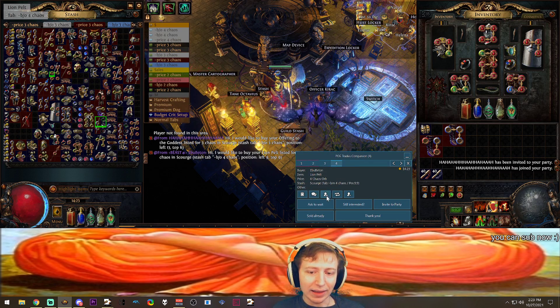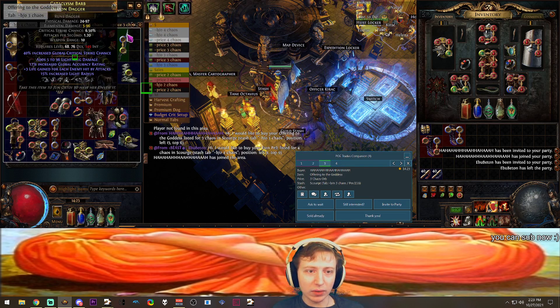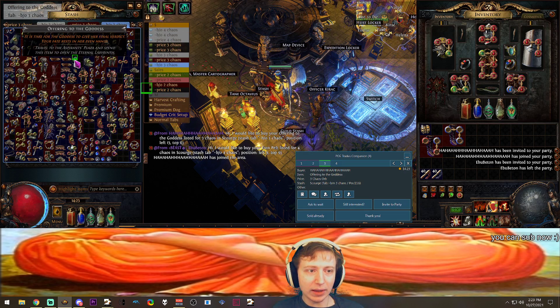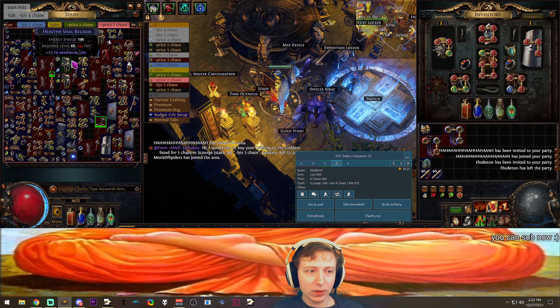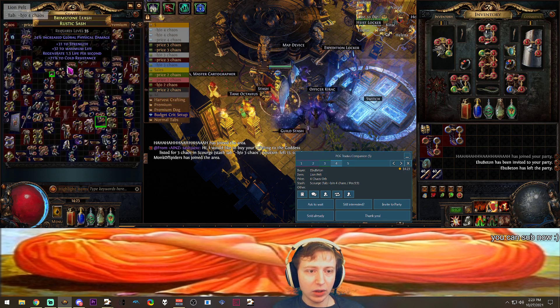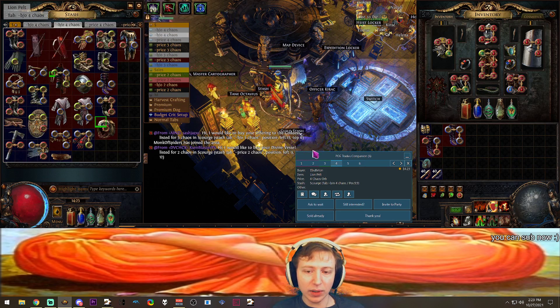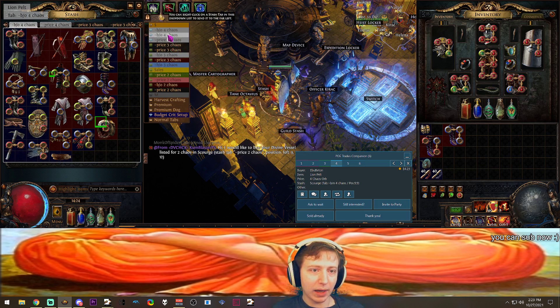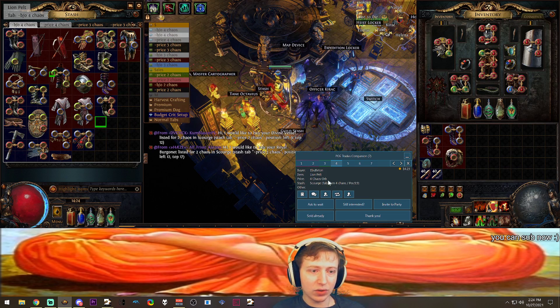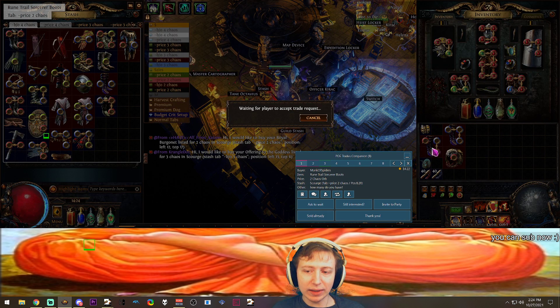Now we've got a guy who wants to buy a Lion's Pelt and an Offering of the Goddess. We go find our Offering of the Goddess — I know it's going to be right here — and then we've got it. Now this guy wants a Lion's Pelt, so we go to our tabs looking for it. If you memorize what price your tabs are at, it makes it a lot easier. This guy's going for a 4c Lion's Pelt, which means it's probably in my normal 4c tabs — the bigger green circle here.